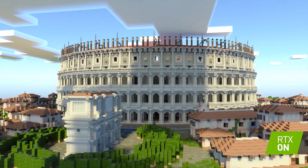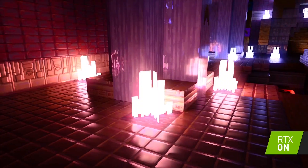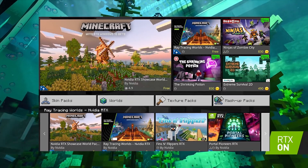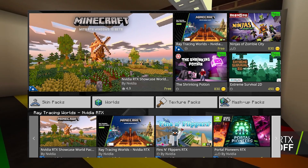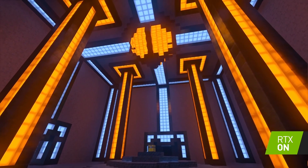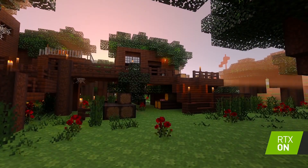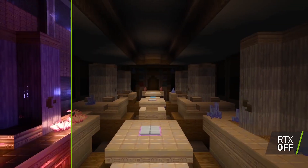So if you're on Windows 10 edition of Minecraft and you have a compatible GPU, how do you experience the ray tracing? It's pretty simple — all you need to do is go to the marketplace and literally just type in RTX. The chances are it'll be on the homepage, as this is a big thing they're trying to push. Once it's downloaded, just load into that map and it will do the rest — it will automatically configure your game to support ray tracing.